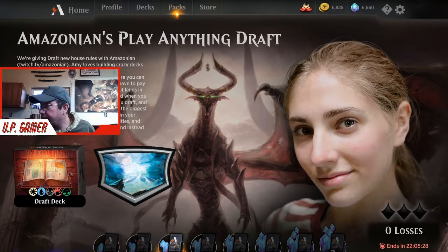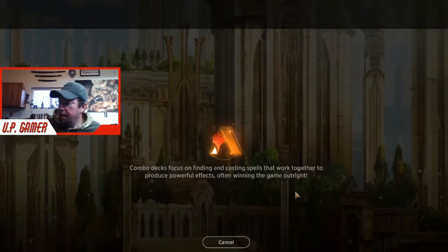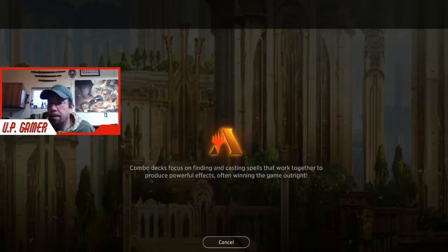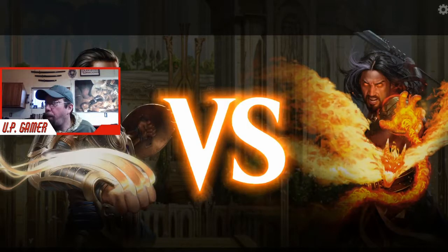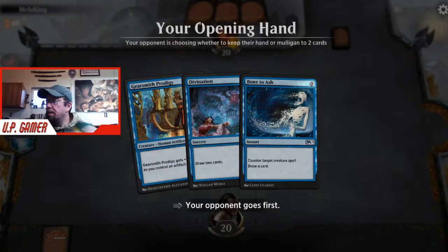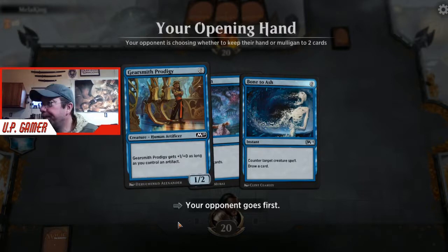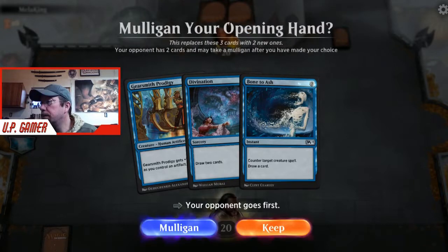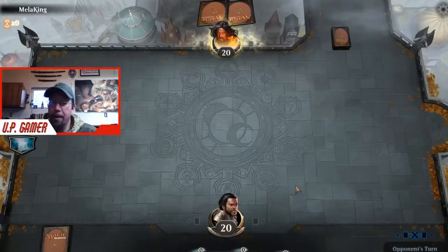I am back. Our last game must have had something goof up. This hand isn't bad - they go first unfortunately, so they can Mind Rot us, but we have some options. This is a possibly very good hand and we're going to keep it. It's really bad to mulligan in this format - real hard to come back and win.